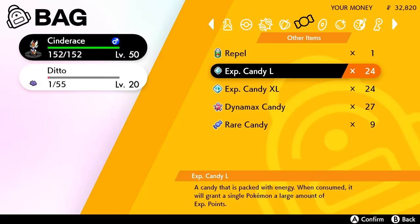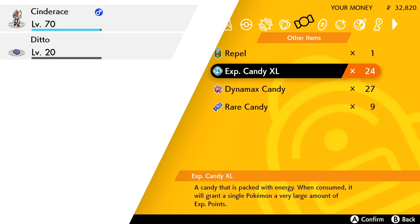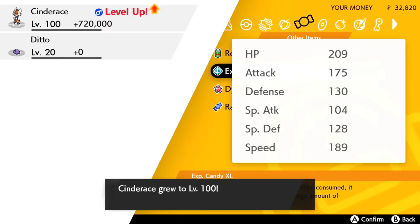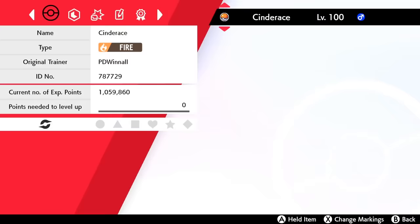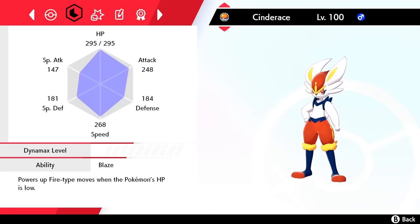I remember when getting a Pokemon to level 100 was a nigh-on impossible task, but with the quality of life features introduced in recent Pokemon games — and in particular now with Sword and Shield — you can do it before you even take on the first gym, which is so crazy to wrap my brain around. Sure, it takes knowledge of the game, and if you're trying to do it in under an hour like me, a bit of prior preparation, but anyone who's just raiding with their friends at the beginning of the game will easily be able to rack up enough candy to level up their entire party to previously unimaginable levels — and I don't know if that's a good thing or a bad thing. I guess it's a good thing.